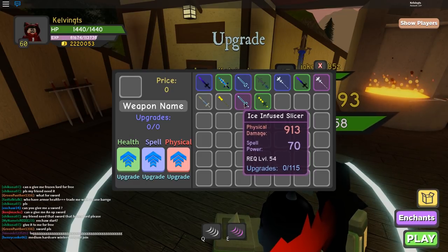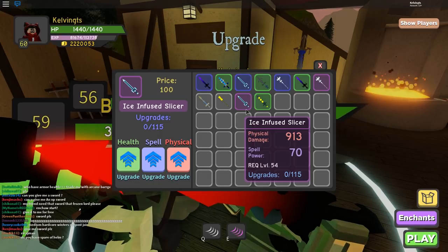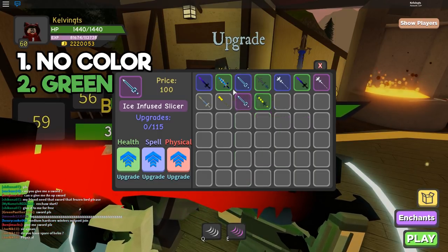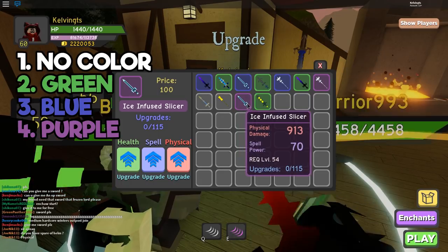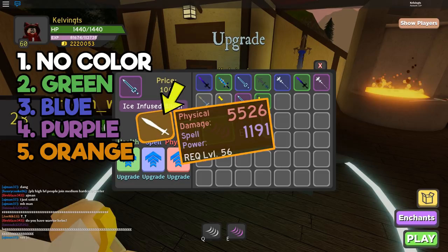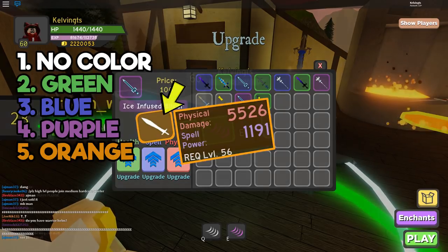And of course, let's go a little more in-depth right here. These colors represent how rare these items are. We start off with no color, we go into green, we go into blue, we go into purple, and eventually we go on to orange. That is what a legendary is, and that is the final rarity in equipment.